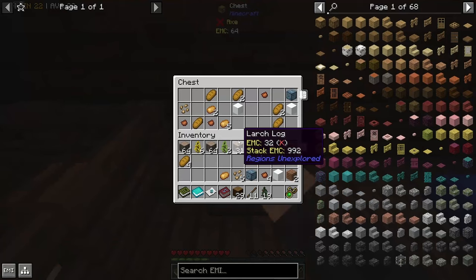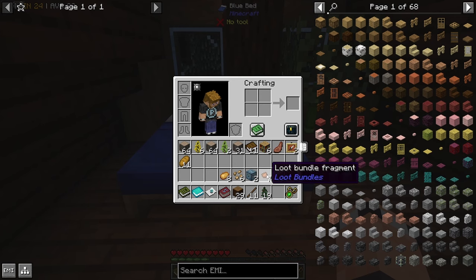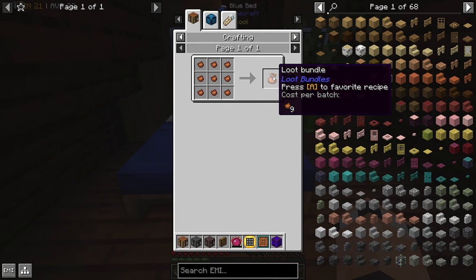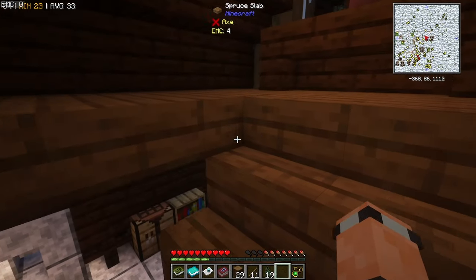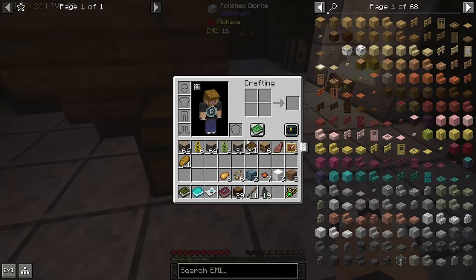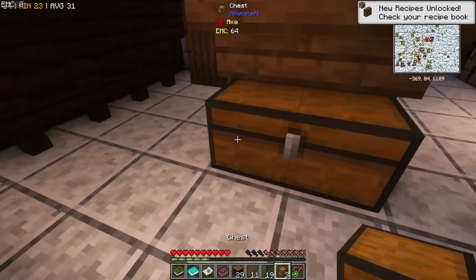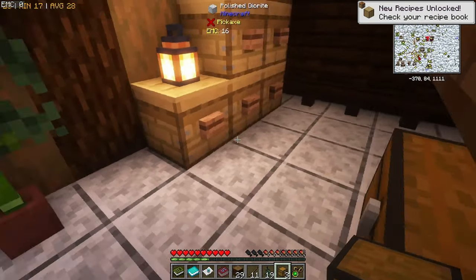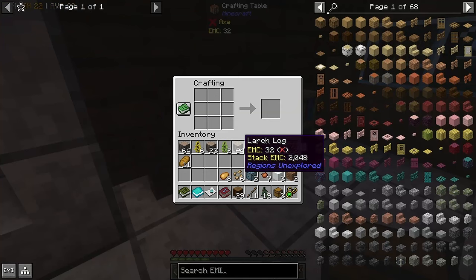There is a bed up here, so we are probably going to use this. Loot bundle fragments — what the heck? This is probably where we're going to set up. We could put another chest here. There we go. Is this in here? Oh, I love this recipe — the one where you can do things like that. And the other one which makes sticks like that. Oh, that one's not in here, or it might just be the wood. Anyway, let's make a couple more chests.